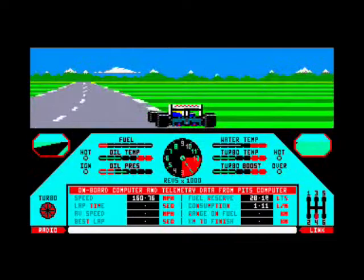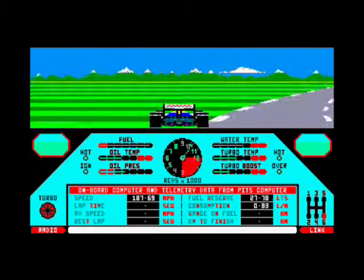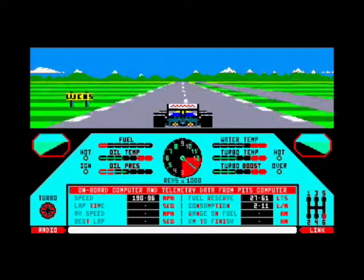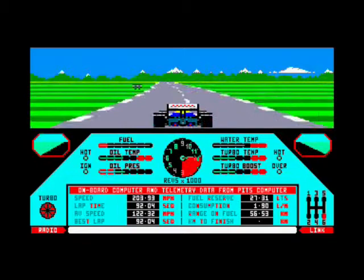Just came off the track there. You have to decelerate when you can't change gear. Spin, spin! What you've got to do is turn the other way to control the spin and just carry on. I like the way the flames come out the back when you change gear - it's a good touch. The graphics are really nice, the colours are really nice.